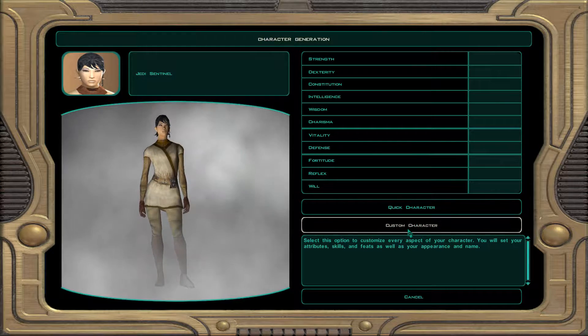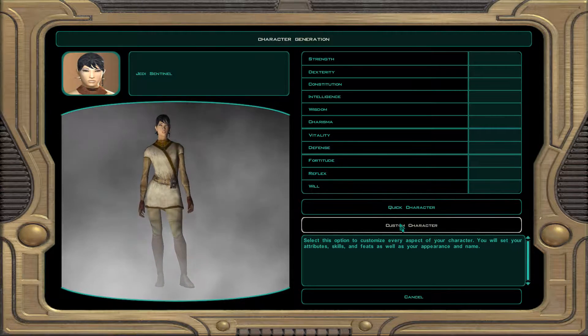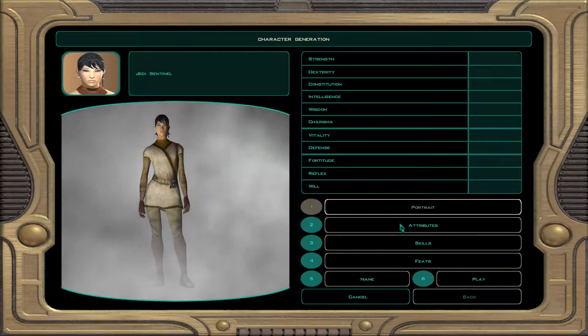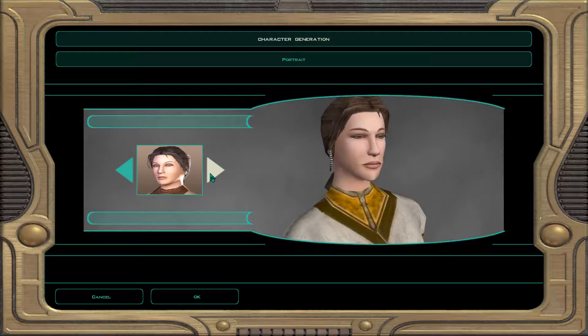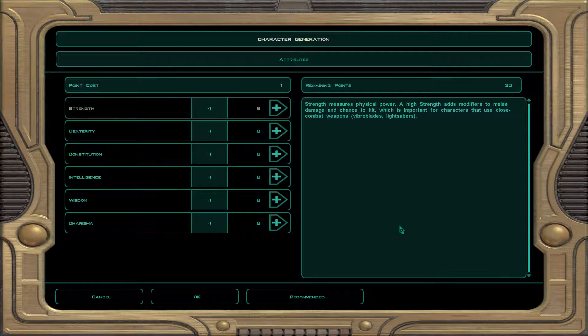I'm gonna be playing on a female Jedi Sentinel. You want to go a Sentinel as opposed to a Guardian or maybe a Consular just because of the skill points, which actually do matter on this kind of difficulty. If you're playing on a lower difficulty, it matters considerably less, but on this difficulty you do need the skills because it opens up all kinds of options within the story, within the game.